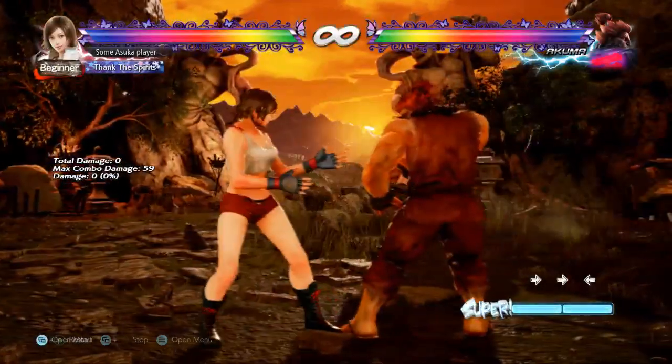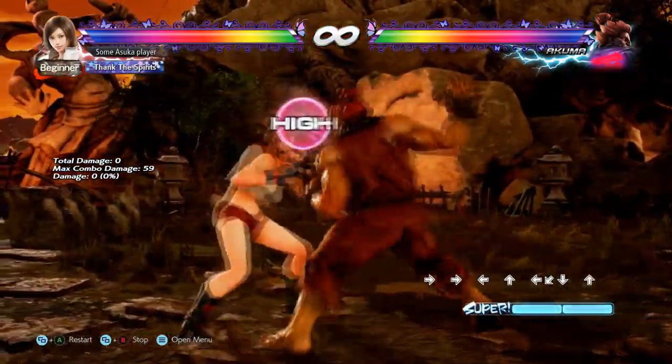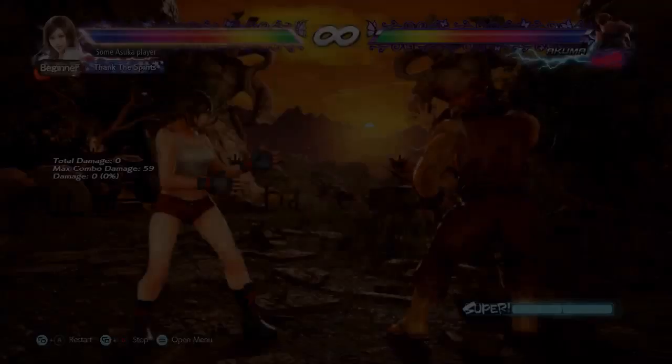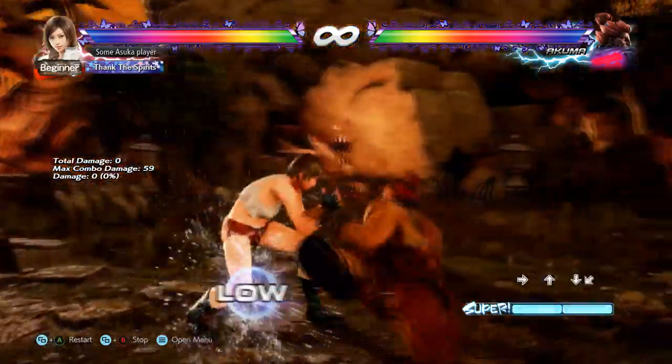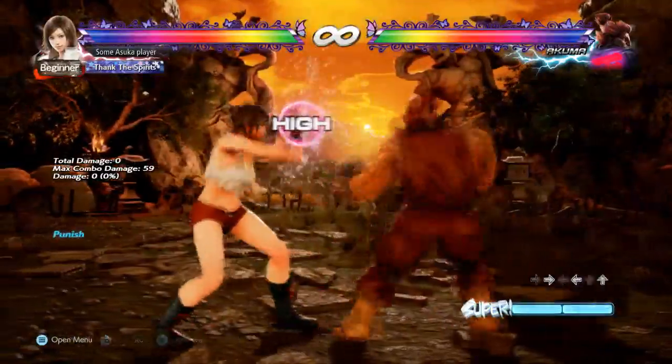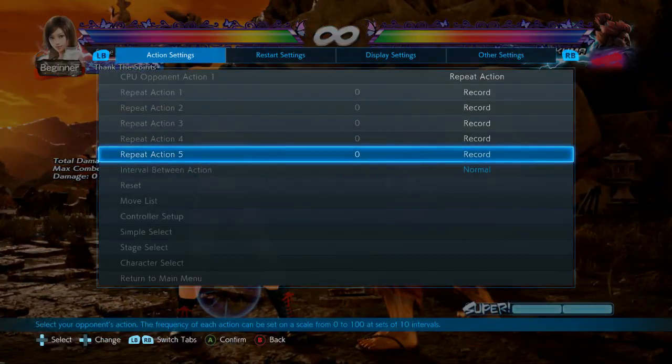Against jab into forward 1+2 you can also sidestep left and duck it. And this is why you want to duck in the first place — against jab into sweep you can sidestep and block it and then launch. So going left against Akuma is pretty strong in general.